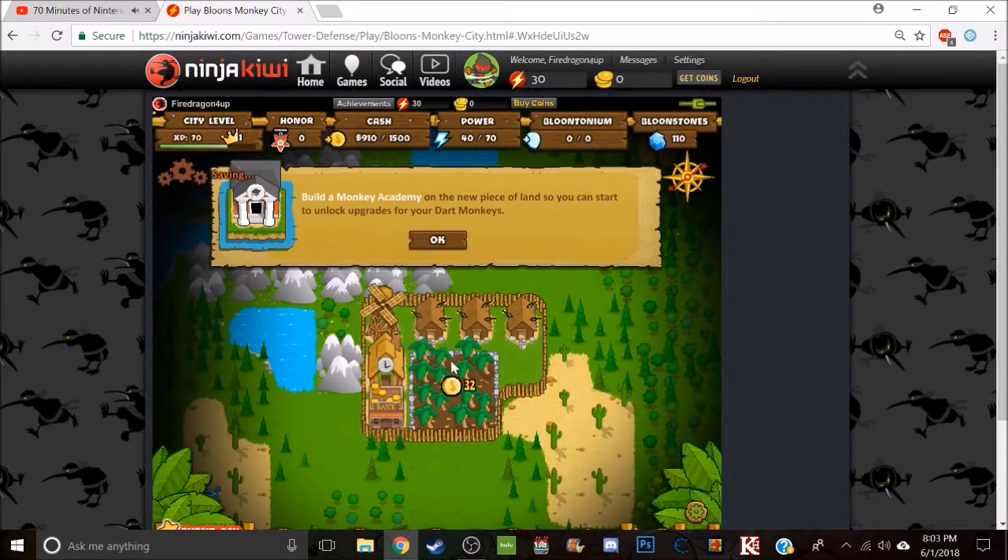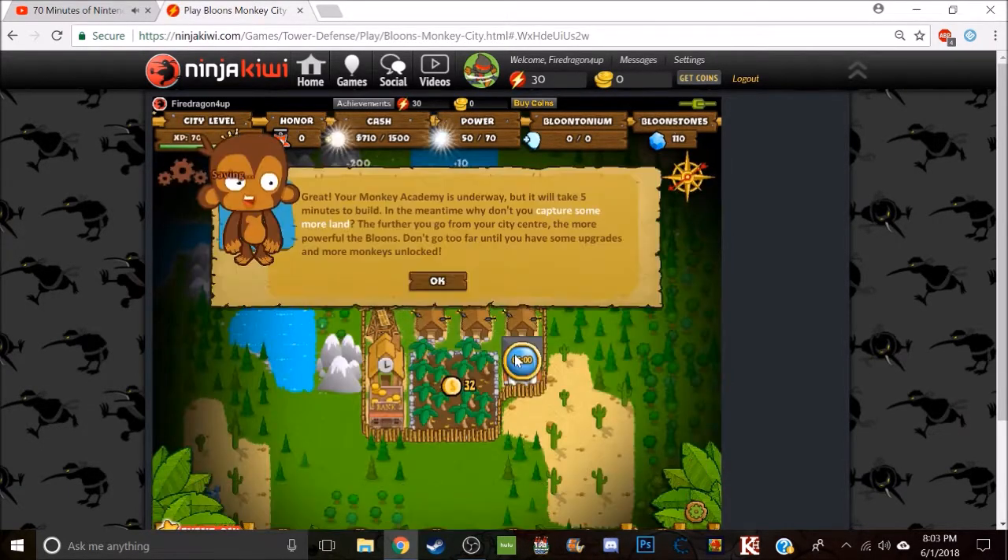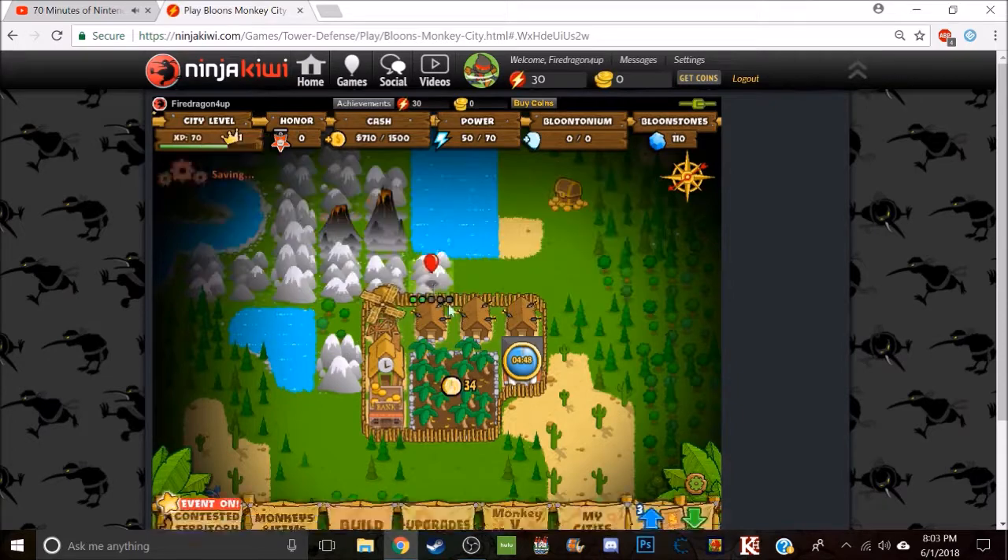Very good — a Monkey Academy on a new piece of land, so you can start up with more upgrades for your dark monkey. Great Monkey Academy is underway, but it will take time. In the meantime, we're going to capture more land. The further you go from your city center, the more powerful the influence, but we won't go too far until you actually upgrade more monkeys online.